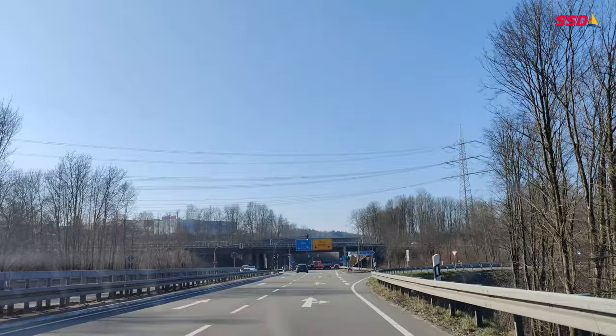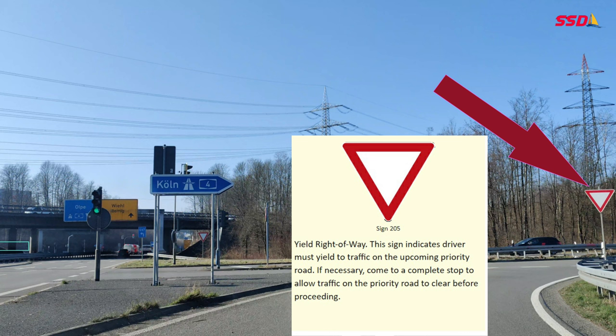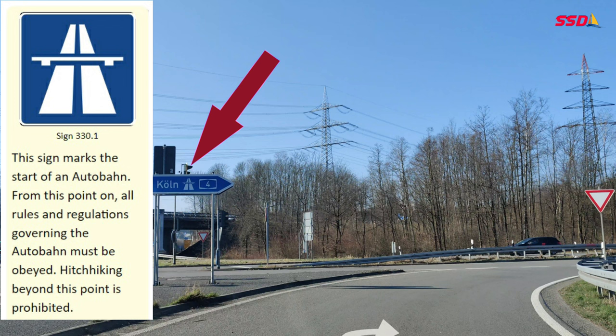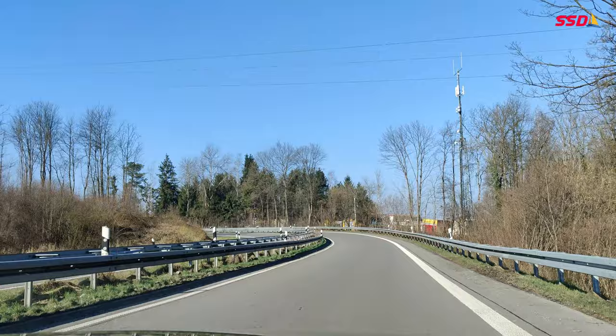Hello friends, welcome to another video. I am driving on the autobahn and I am going to enter from a built-up area. To the right I can find a signboard which is 'yield right-of-way' — I must yield to traffic on the priority road, and if needed come to a complete stop. To the left you can find a sign which indicates the starting of an autobahn; from this point all autobahn regulations must be obeyed.